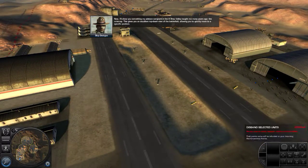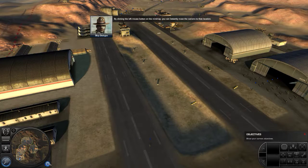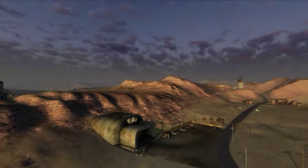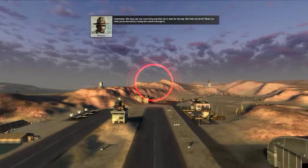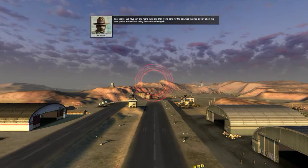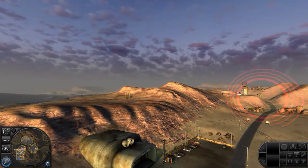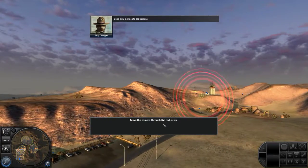The mini-map gives you an excellent top-down view of the battlefield, allowing you to quickly move to a specific position. By clicking the left mouse button on the mini-map, you can instantly move the camera to that location. Impressive. We have just one more thing and then we're done for the day. See that red circle? Show me what you've learned by moving the camera through it. Good. Now move on to the next one.